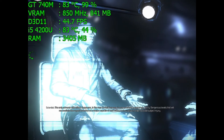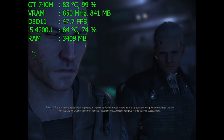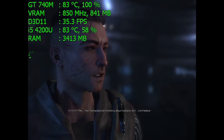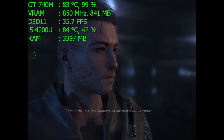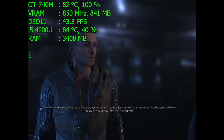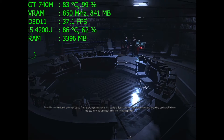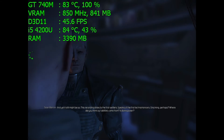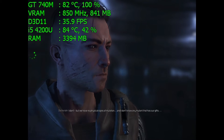Dangerous levels that will necessitate the urgent invention of a device capable of evacuating such surplus in order to avoid subject injury. This man — talking about technomancy, about mutations, as if... I can't believe it. And yet it still might be so. This recording dates to the first settlers and speaks of the first technomancers. Where did you think our abilities came from? A divine power? We have no physical signs of mutation and I don't know any mutant that has our gifts.